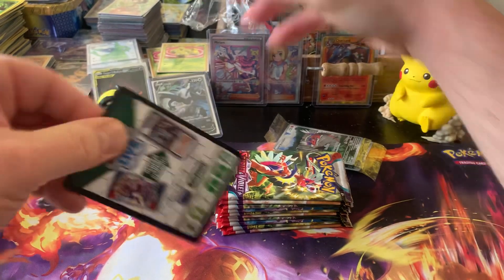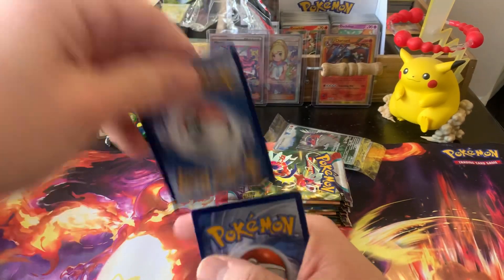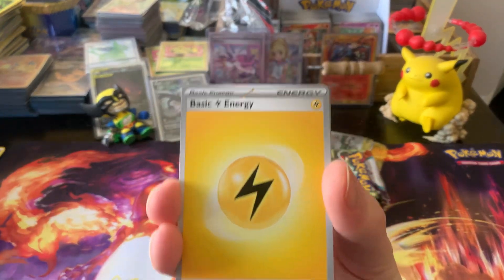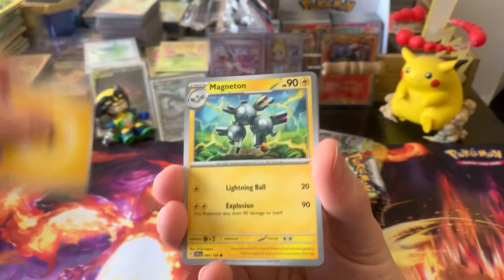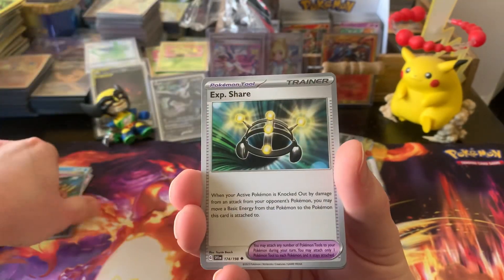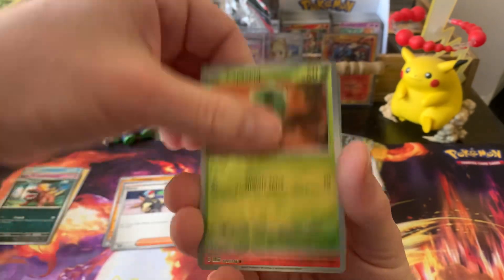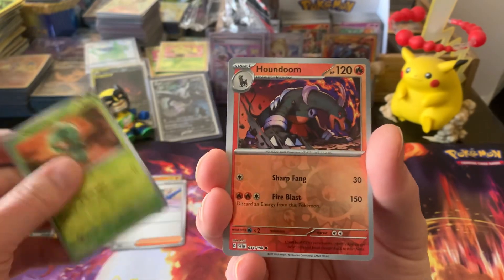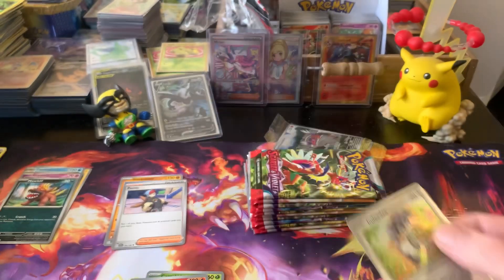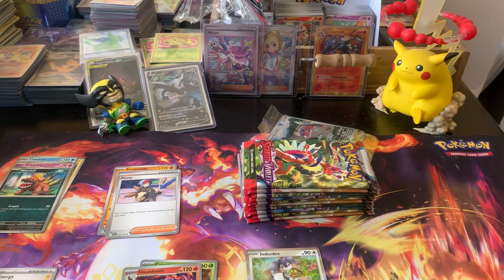Let's see if we can get anything good. I did really good with my booster box, let's see if we can do as well with these. Pack one: Experience Shares, Stonjourner, Penny, a Reverse Capsychid — I'd already forgotten that we get two reverses — a Reverse Houndoom, and an Indeedee.